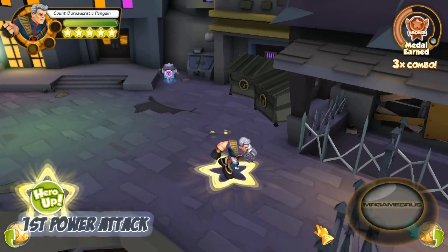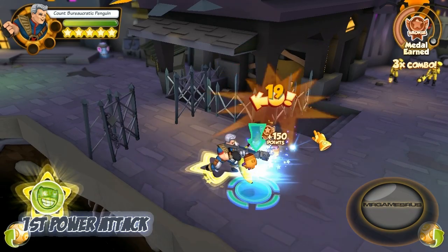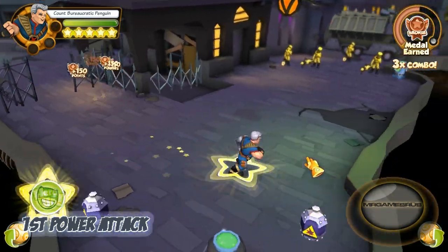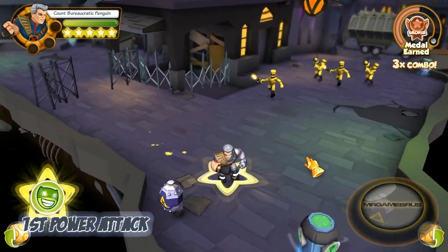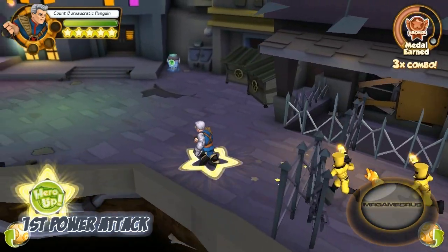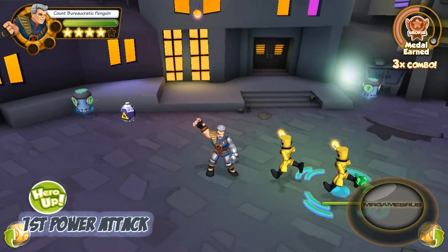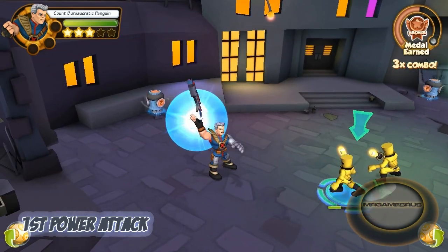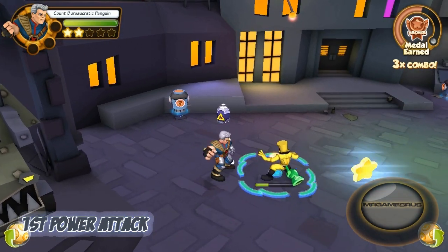Now let's perform his first power attack. He shoots out his pulse cannon — just like his last basic attack — and this attack can hit more than one enemy as long as they're aligned to one another. He pulls out his big pulse cannon and shoots out a giant beam. It's a long range attack, so you can aim at enemies behind other enemies from long range.